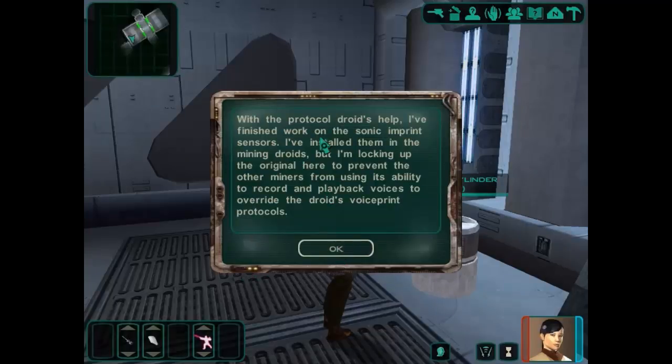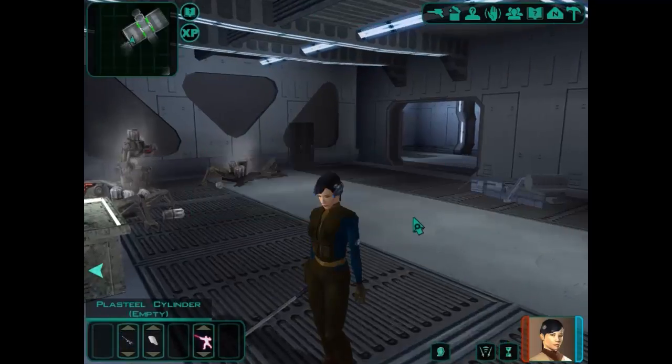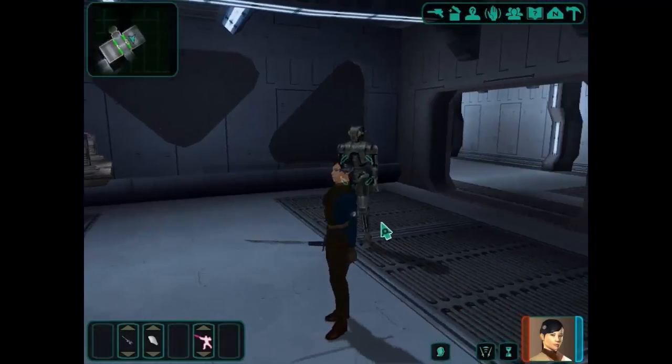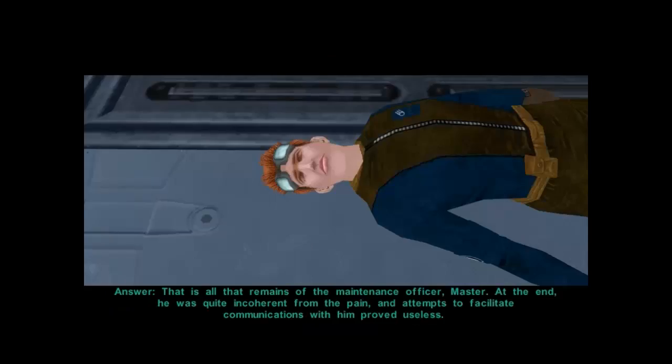Let's grab these items here. With the protocol droid's help, I've finished work on the sonic imprint sensors. I've installed them in the mining droids, but I'm locking up the original here to prevent the other miners from using its ability to record and play back voices to override the droid's voice print protocols. So we do have a voice print sensor we can use here. It is a pleasure to see you intact, Master. What's that body there? That is all that remains of the maintenance officer, Master.